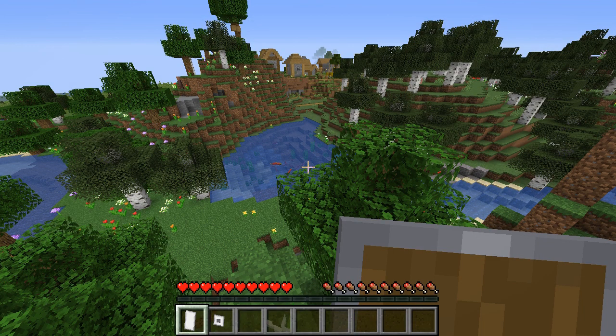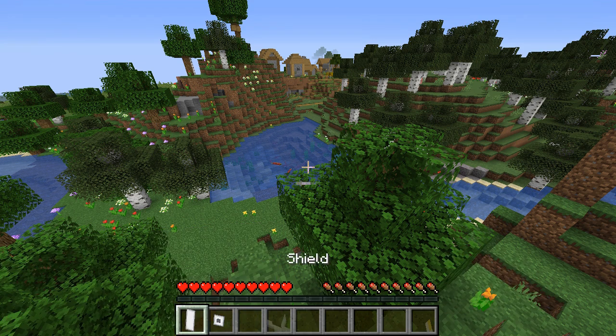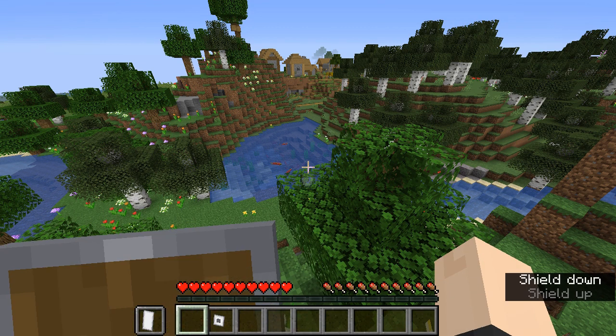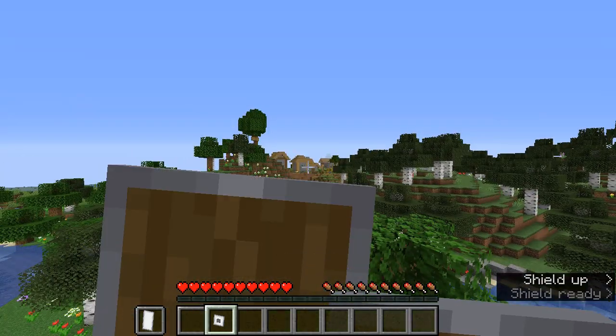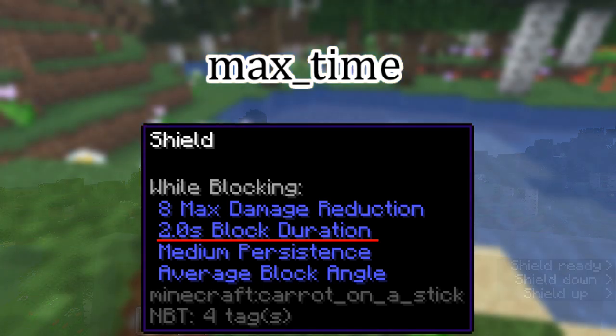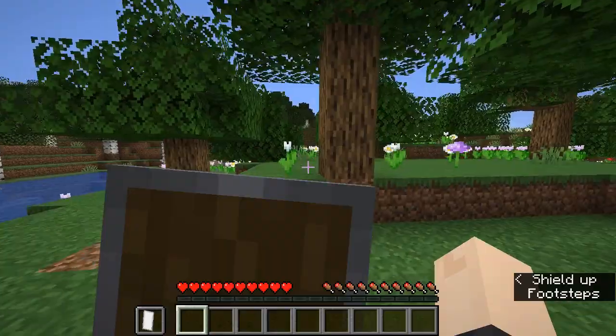When holding a shield in your main or offhand and you don't have a cooldown active, you can hold right-click to start blocking. The system will prioritize blocking with your offhand. The amount of time you can hold up the shield is determined by the max time attribute. This is a value in ticks that is displayed in the attributes of the shield in seconds. While blocking, you are not slowed.